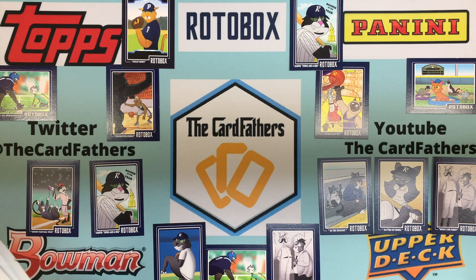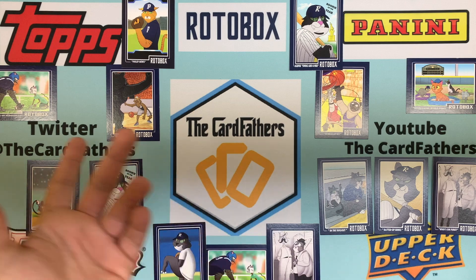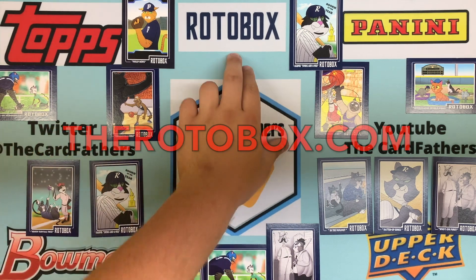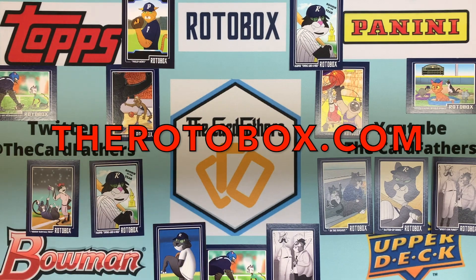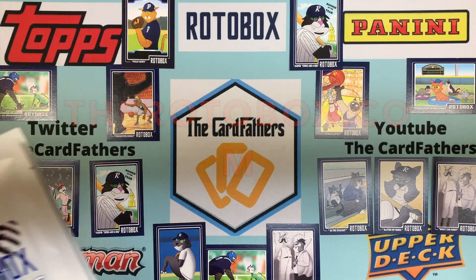How's it going guys, welcome back to the Card Fathers! Today we have a brand new product from my favorite people, my favorite for packaging, and where I do currently 95% of my breaks — Rotobox. As you can see, you get one cat card per thing, and I've opened a ton of this product, so much that I had to put it on my own little brake pad. Today we have an all-new product from them: Rotobox Stackers.